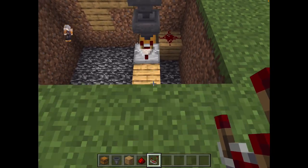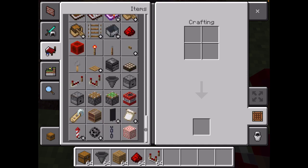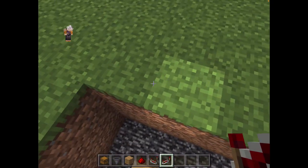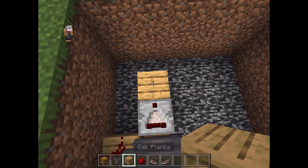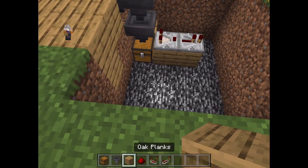And then you'll get a repeater. Put the repeater right there. And you gotta make it face in, so it's like that. And then you place two blocks right here.